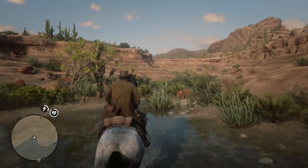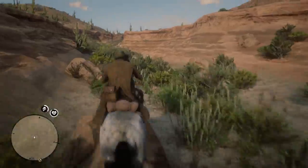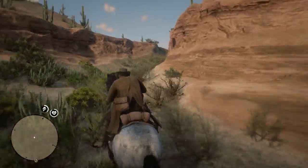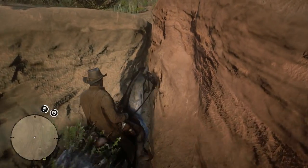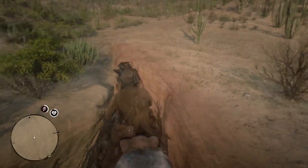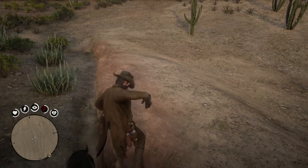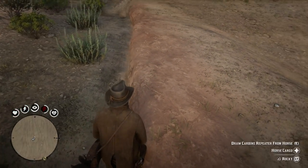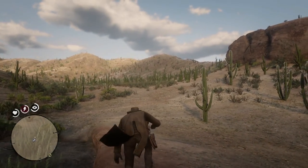Once you're on the other side, ride to the back of the canyon. Next, wedge your horse between these two rocks and rapidly begin tapping Run and Jump. You'll eventually climb to the top of the canyon — quickly jump off the horse and start running forward. You should enter a loop of sliding and falling over until you're teleported past the invisible barrier.